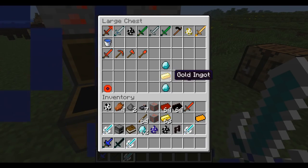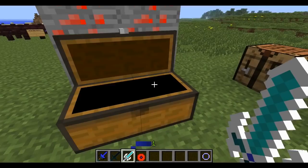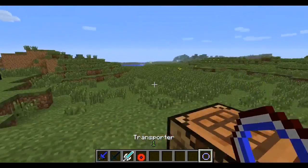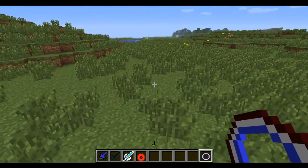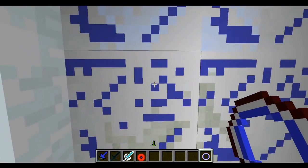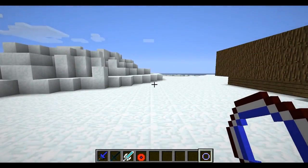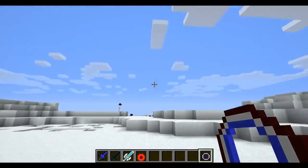Now to get into the new dimensions - you'll need a transporter. For that you're going to need two diamonds and a gold ingot, and that will make you a transporter. I'm going to grab the hell transporter as well - I don't believe there's a recipe for that one yet. With the regular transporter, all you have to do is right-click and it builds a portal for you - portal to heaven! This is heaven, we're in the clouds.